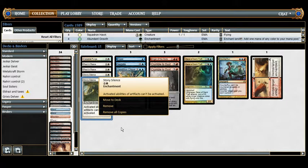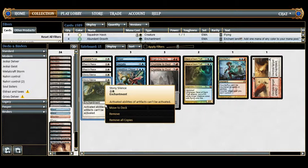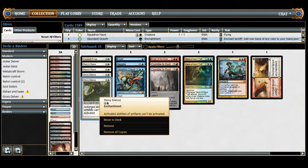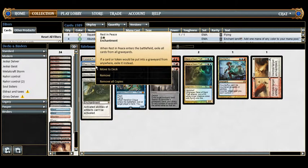We have 2 Stony Silence — activated abilities of artifacts can't be activated. It's great against Affinity and basically ends the game against Lantern Control. I'll also bring it in against Tron, since they can't use their Chromatic Stars and Chromatic Spheres to filter mana, can't use Oblivion Stone to wipe the board, and can't use Relic of Progenitus. It shuts off a large portion of how they get to their win.